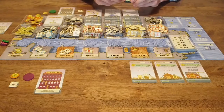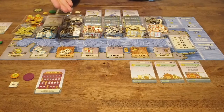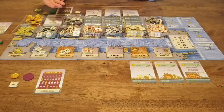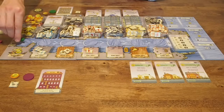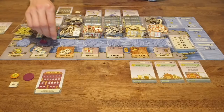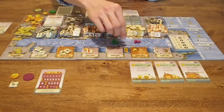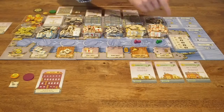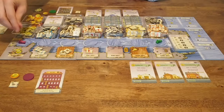Once the starting player has been determined, give the token to the appropriate player and you're ready to begin. On a player's turn, they will take two mandatory actions and then a number of optional actions if they wish. The first mandatory step is moving your ship marker to the next available motion tile on the board. These ship markers will jump over each other until the end of the shipping line is reached, which will trigger a harvest if necessary, and then the next round begins with the ship at the back of the line moving to the start.